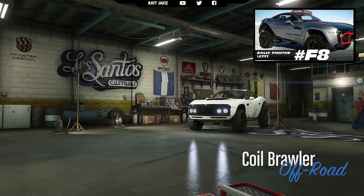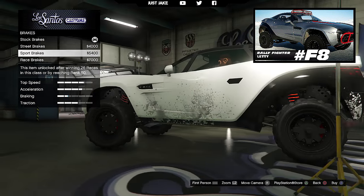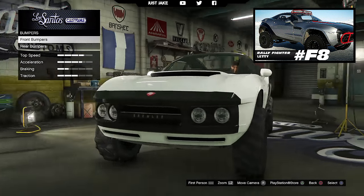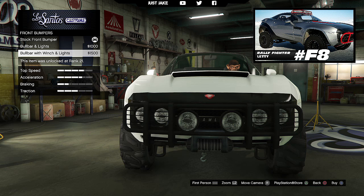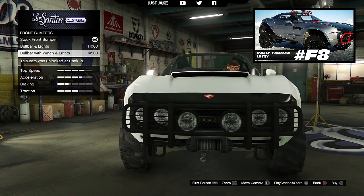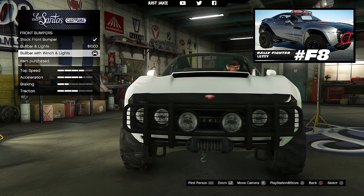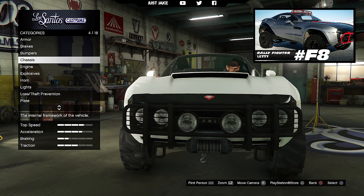As always we're gonna start this build with 100% body armor, then go into brakes and purchase race brakes. Into the bumpers, for the front bumper we're gonna go with the bull bar with winch and lights, and we're gonna leave the rear bumper as stock.